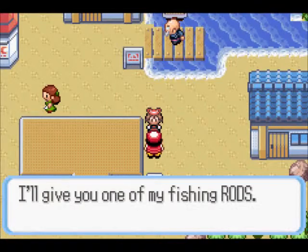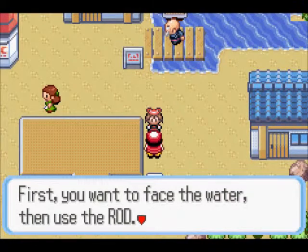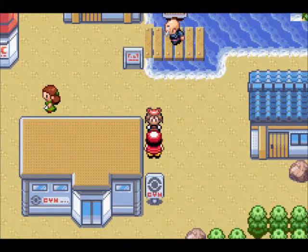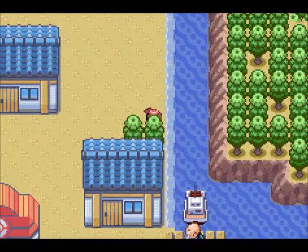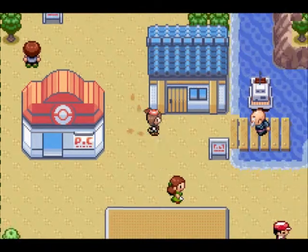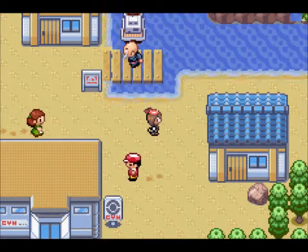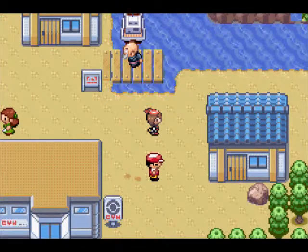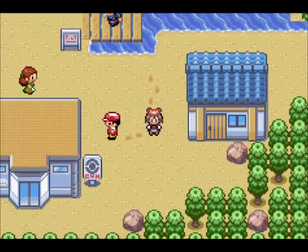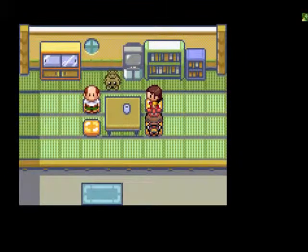This is a renowned fishing spot - this is important. This guy gives you a fishing rod, it's the Old Rod. It can only catch Magikarps, but it's still a good idea to catch Magikarps sometimes. So here's how fishing is going to go: there are different routes on which you can fish. I'm only going to allow myself to catch one water type, sticking to the rule of one Pokemon per route. If you fish for a Pokemon, you can't catch another Pokemon on that route - whether through surfing, walking in the grass, or any other method.